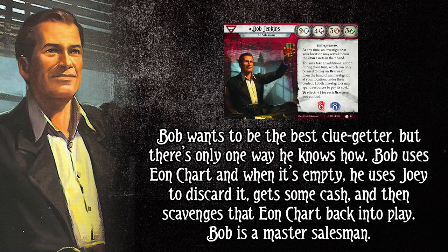It also works well because of his free action to play an item every turn. He doesn't need to waste actions to replay the items that he sells with Joey the Rat. Joey can still use his free triggered ability to spend an extra resource to play it, but you could just do it for free with Bob. It's just value town. And this is a build that I think perfectly sums up that sleazy Bob Jenkins. He's just a sleazy wheeler and dealer with this deck.